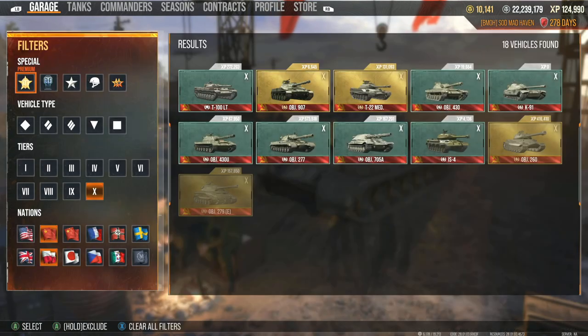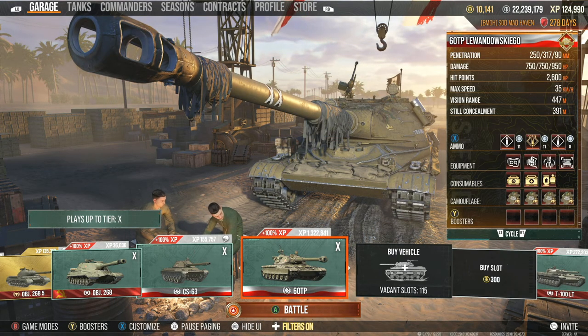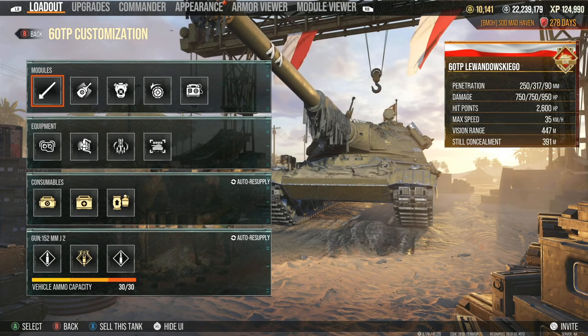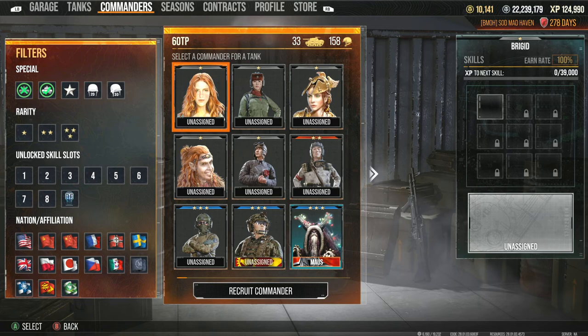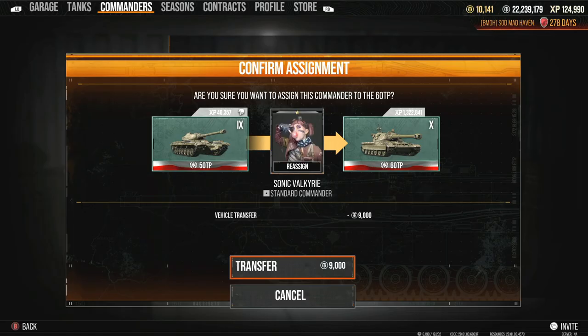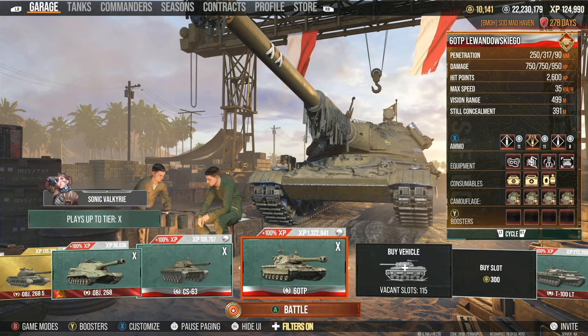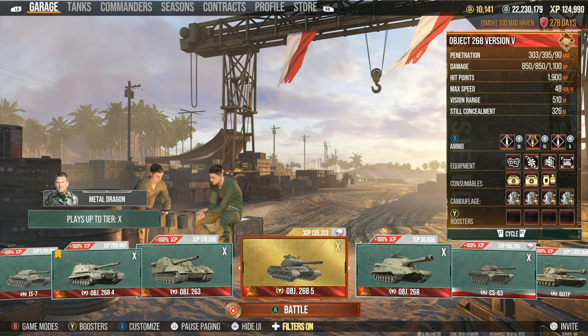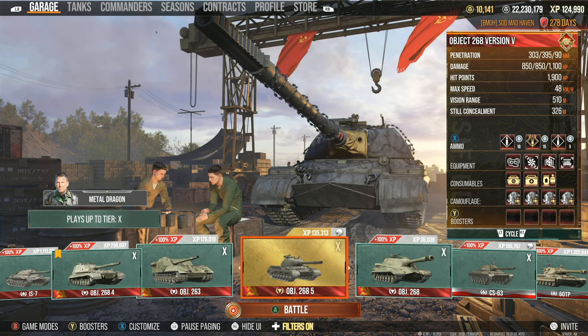One of my biggest problems is that since you put the view range of a tank destroyer that still has concealment of 326, you're making some super heavy tanks essentially completely obsolete. This thing has a faster reload and it's going to be hitting way harder. For instance, looking at the 60TP — I have optics on it, the crew is not on it at the moment — it's 447 view range. This has essentially the same loadout as the Version 5 but in a heavy format. The 60TP has 499 view range compared to its still concealment at 391. The Version 5 has 510 view range along with a still concealment of 326. Not to mention, the Version 5 also has 850 alpha while the 60TP only has 750 alpha, and it has less penetration.